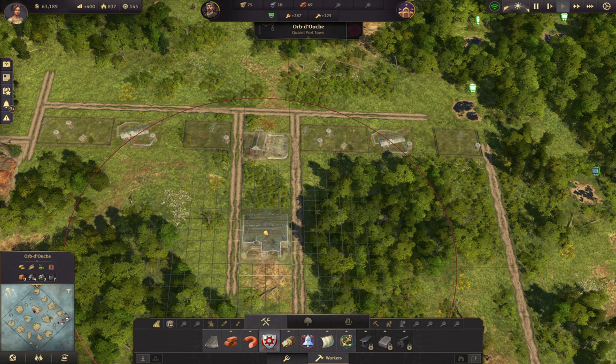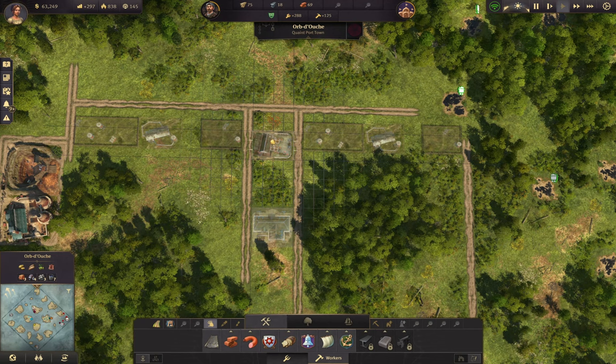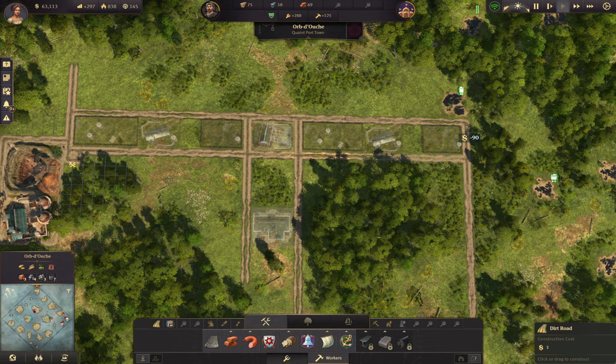We get this circle where it covers all the farms - I believe it's going to be right there - and we will just blueprint these in so we can just add them as needed.